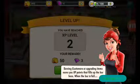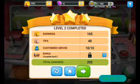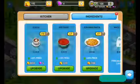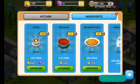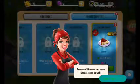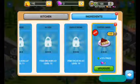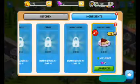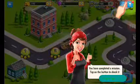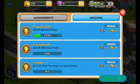Serving customers or upgrading items earns you XP points that fill up the bar. When the bar is full you earn a new experience level and get coins and gems as rewards. Nice! Level two — upgrade that plate system. Red sauce pasta, red sauce, coffee. Oh, cheesecakes! I'm gonna unlock that. Awesome, now you can serve cheesecake. I'm gonna upgrade it. Looks delicious. You have completed the mission — tap the button to check it out. Oh, that's a lot of pastas. Level three.